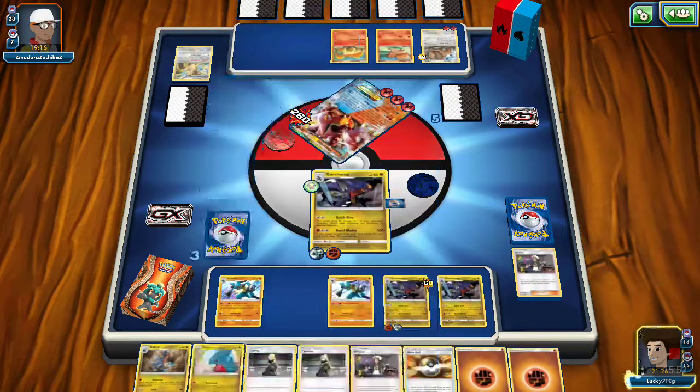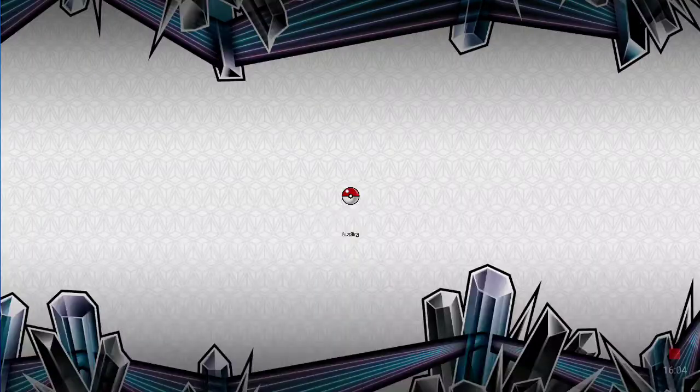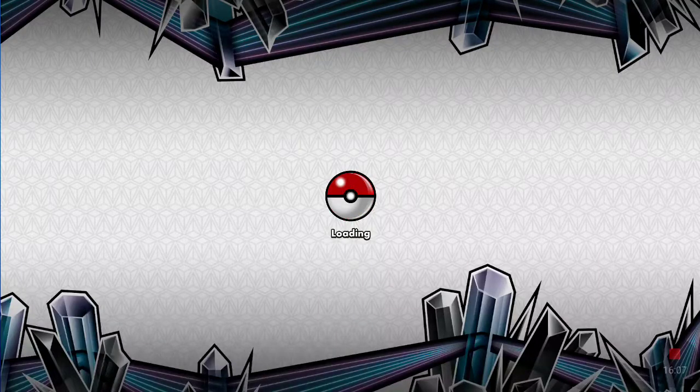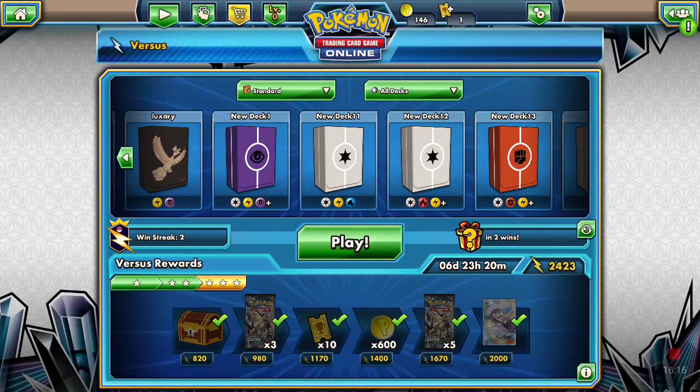Guzma is always a good card to have — if you guys know the game and want to get some Guzma plays, it's a great option. Sycamore is always good as well. But that's gonna be it for today — hopefully you guys like and share this video. We did come up with two victories, which is pretty sweet. We beat Tapu Bulu while recording, and we faced a weird deck as well. Hopefully we'll do more matchups and get more competitive. This is Lucky7TCG — see you guys later, peace.